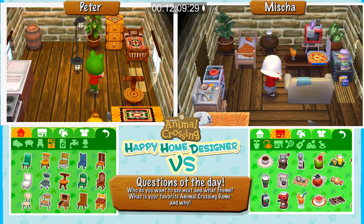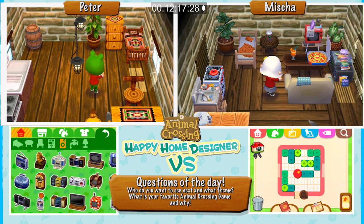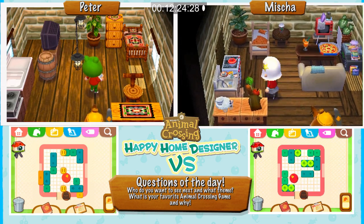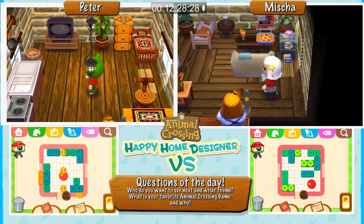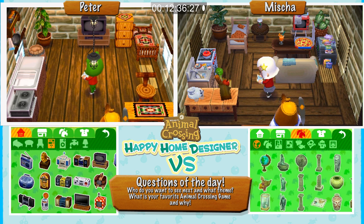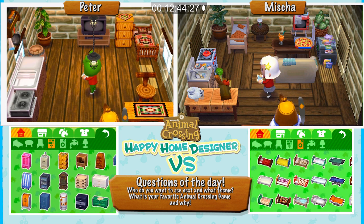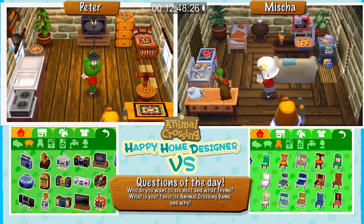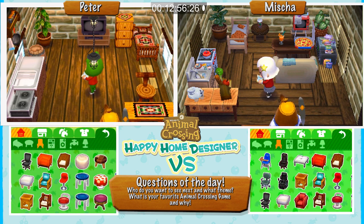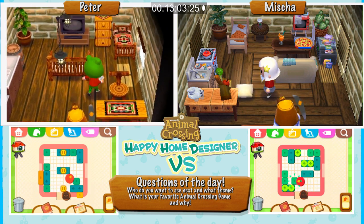How's yours looking? It's coming along — I've got some empty areas but we still have eight minutes left, so I'm going to start rushing. I've got his kitchen the way I want it; I just have one corner I don't know what to do with. I need to fit in the relaxation theme a bit more. Maybe he needs a meditation corner. Mine went from relaxation to beach cabin in Connecticut, but you can still relax in Connecticut. For mine, Resetti's relaxing underground and that's okay.